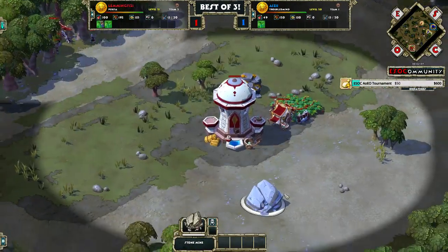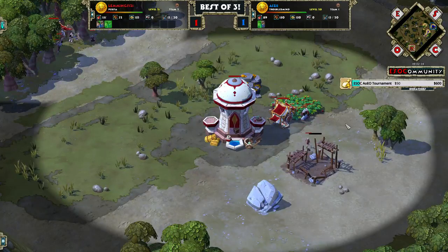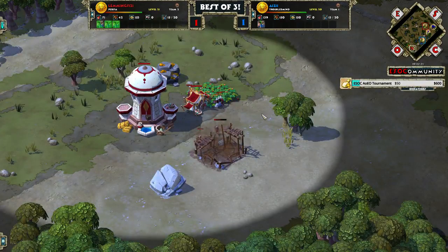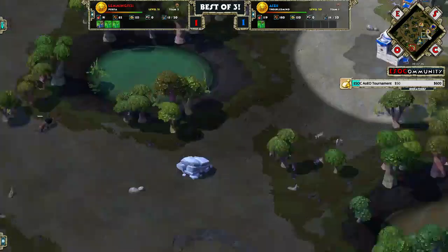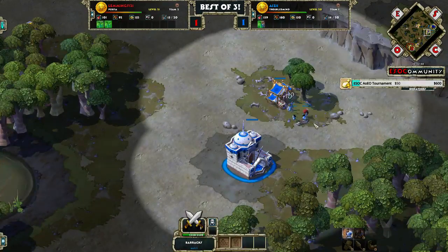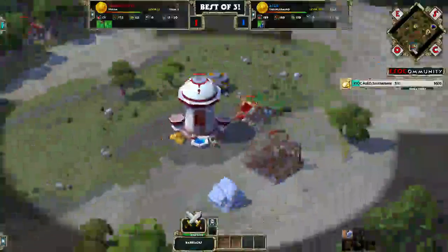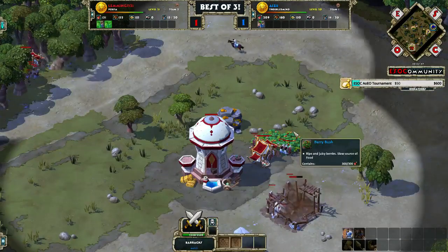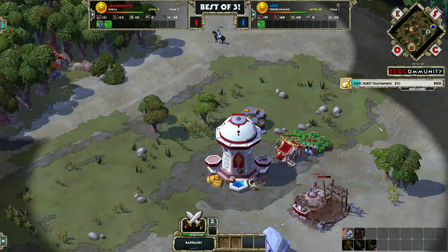He cancelled his stone gathering operations, and yeah, he is taking a barracks too. So this is the thing with Persian mirrors — since both civilizations have access to Sparabara only in Age 1, and Sparabara do very low damage. They have the lowest amount of damage of all Age 1 units, so Sparabara versus Sparabara fights are usually very stale and take so long.